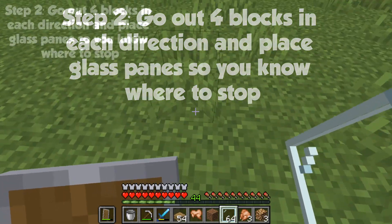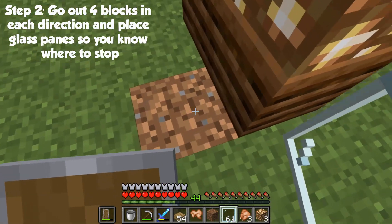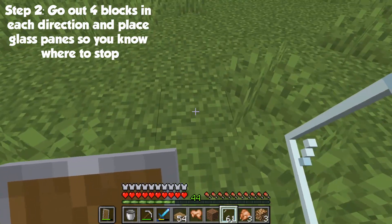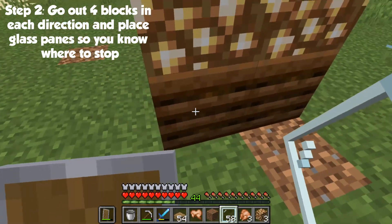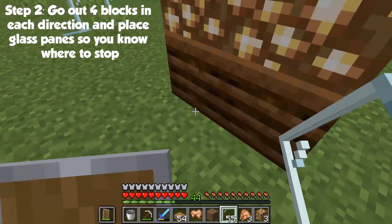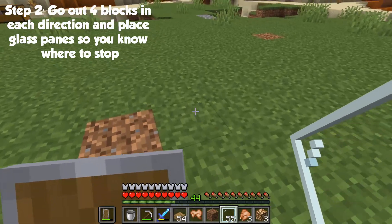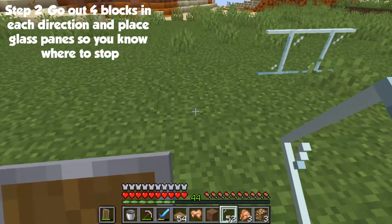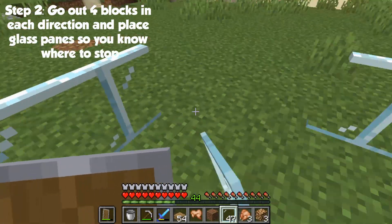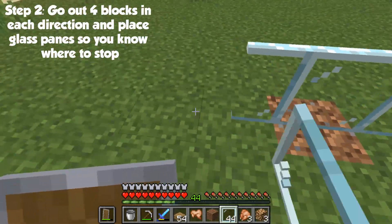After that, go out four blocks in each direction and place glass panes so you know where to stop. Make sure you're going four blocks out from the composter with the water underneath it. Then you can connect the glass panes, but make sure you leave one side open, so you should only have three of the sides covered with glass panes.